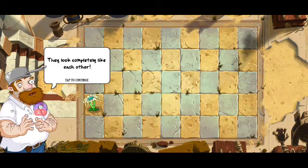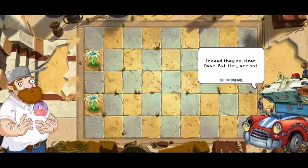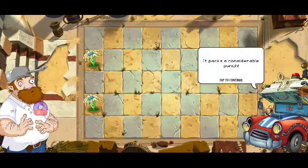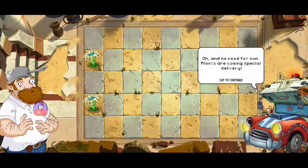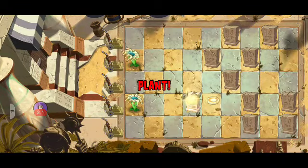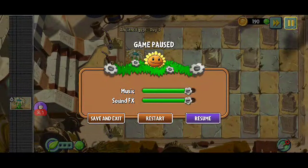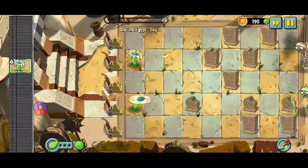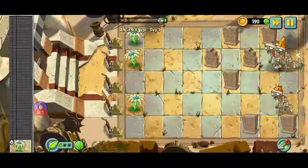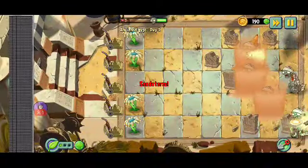Two bloomerangs that look identical to each other. Penny says they are not the same - the lower bloomerang is at max level and packs a considerable punch. No need for sun plants - plants are coming via special delivery, so this is another conveyor belt level like in the first game. The lower bloomerang definitely has a stronger-looking attack.